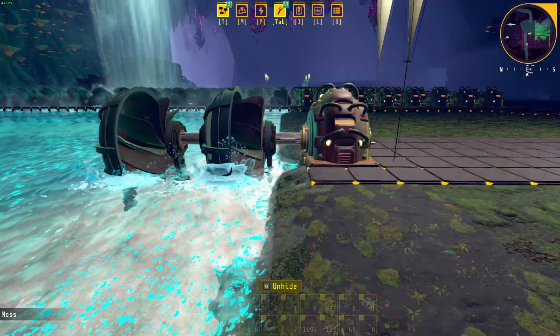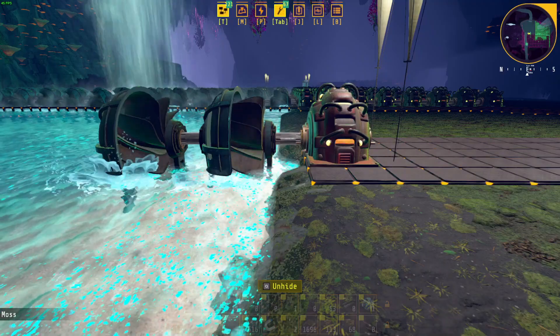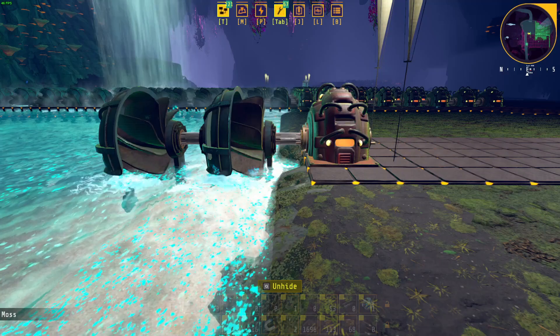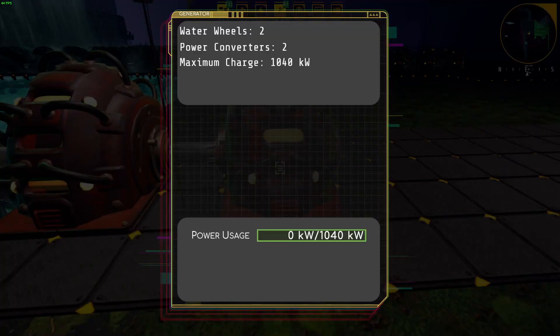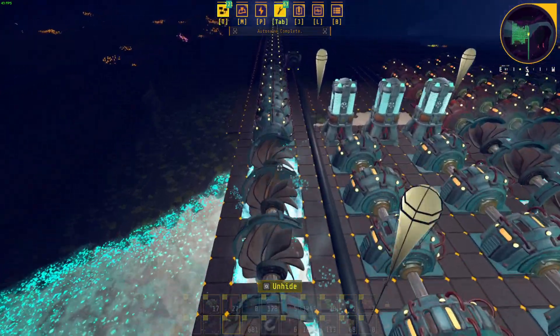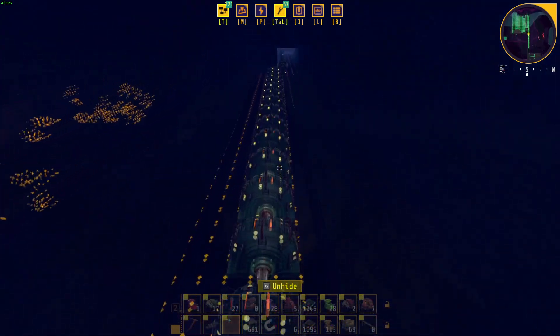For Mark 2 cranks, two waterwheels will turn only one Mark 2 crank. The same thing will happen as with Mark 1 cranks if you don't have enough waterwheels or have too many cranks added. The reason you need two waterwheels per Mark 2 crank is that Mark 2 cranks generate more than double the power of Mark 1 cranks. You will get a slight boost in power generation while saving a lot of build space, in exchange for using more materials.